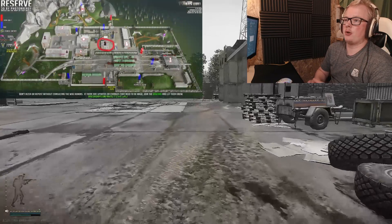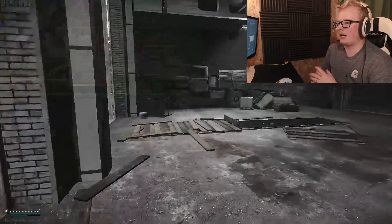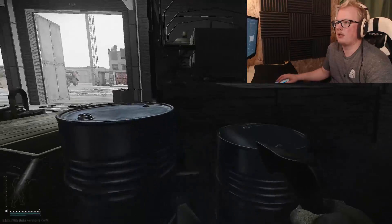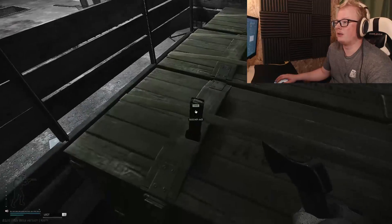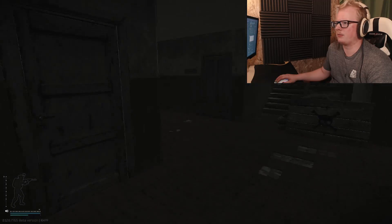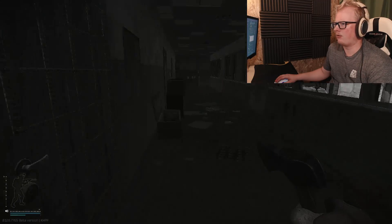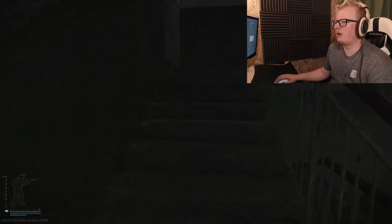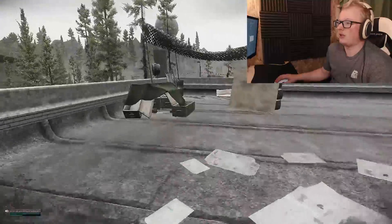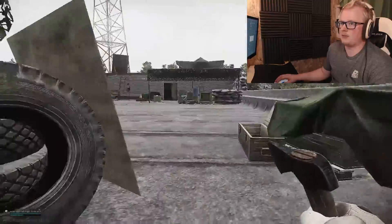First thing I want to show you is this gun spawn right here in the Black Knight. It spawns on top of this vehicle right here. It's an AK-74 with a couple of nice mods - it's one of those that you can get from a reward from drops. It's pretty nice if you find it as a scav. Also worth checking out on top of this building on the mattress - you can find an SVD.